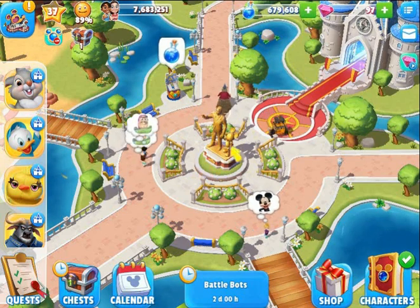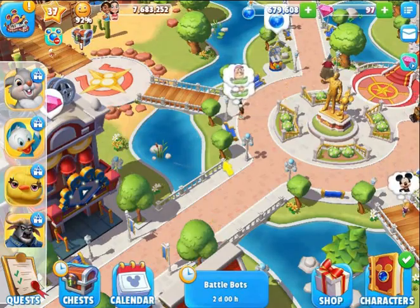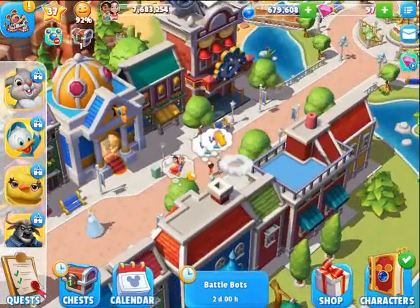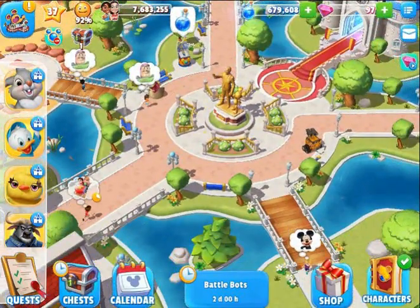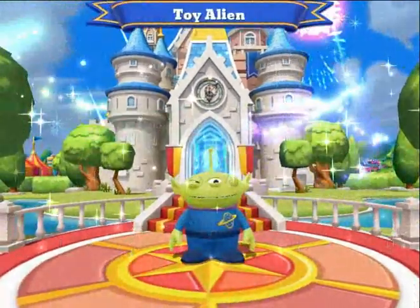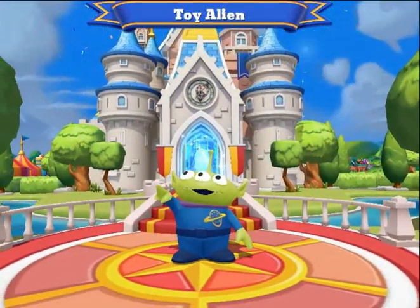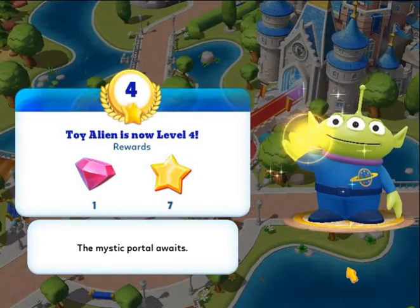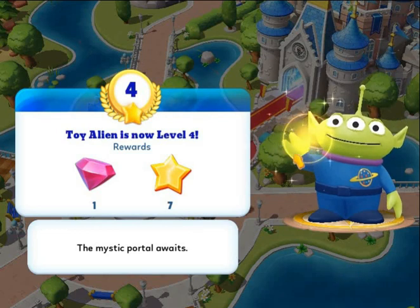Okay, so I was able to watch that video — got some happiness. I need a couple different characters. Let's bring back Toy Alien into the kingdom. I think he may be able to help with the token gathering. Toy Alien is now level 4. The mystic portal awaits.